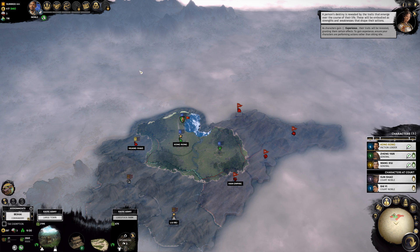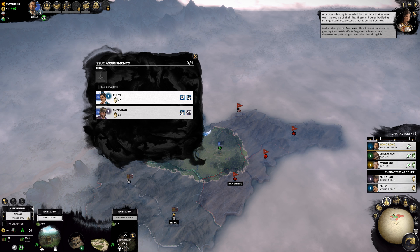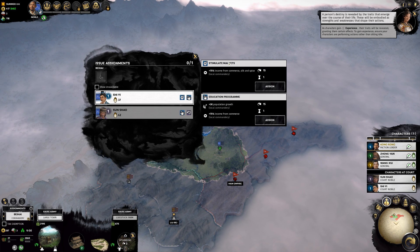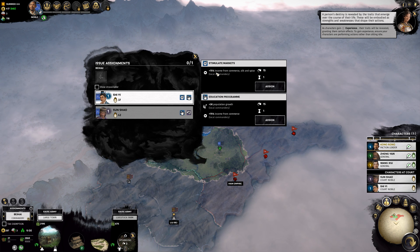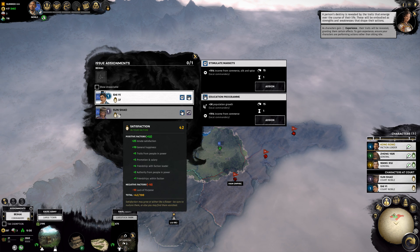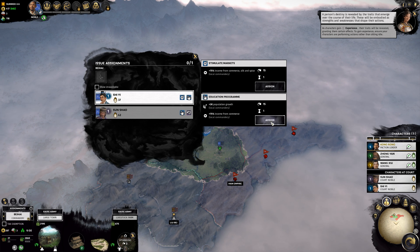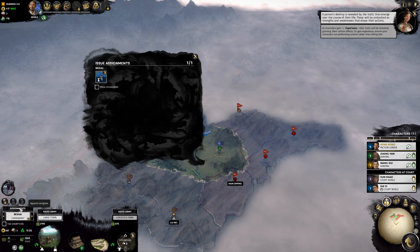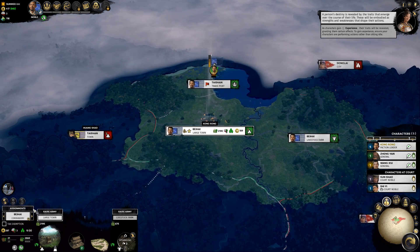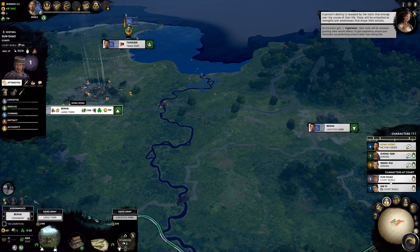Let's have a look at my courts again - where was the assignment? There it is - assignments. We have our court characters now: Xi Yi and Sun Xiao. We could use them on missions. Xi Yi - we could go for stimulate the markets with 75% income from commerce, silk and spice, or education program with 3,000 population growth and 75% income from commerce. Let's take the education program - that sounds pretty good. He's been assigned now, and you can only have one assignment. A bit more growth and income there as well, in 15 turns.